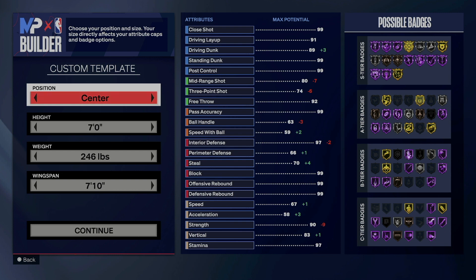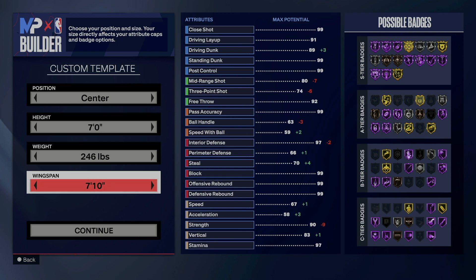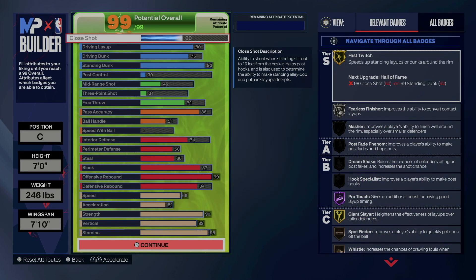First and foremost, you do want to go center with this. 7 feet is where I went with 246 pounds with a maxed wingspan. This build is extremely versatile. There is not a flaw in this build.